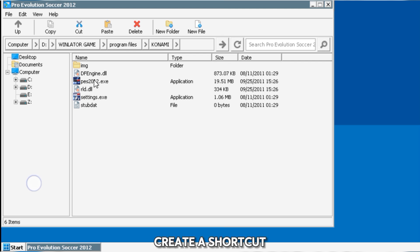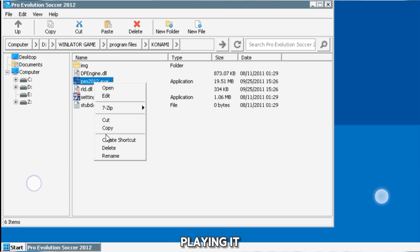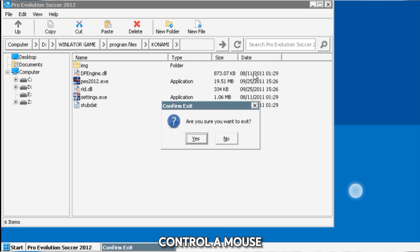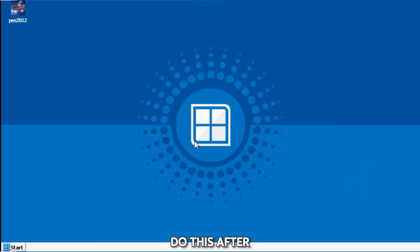Then create a shortcut for the PS 2012 exe, because that's how you're going to be launching the game. If you don't know how to control the mouse here, you're literally going to struggle because you need to be able to control it. After creating the shortcut, tap the back navigation button and just exit.